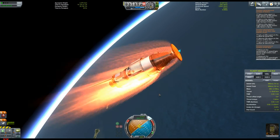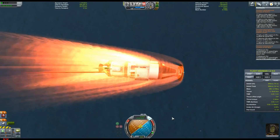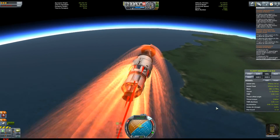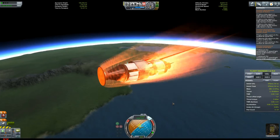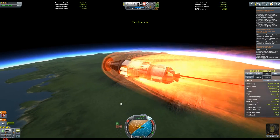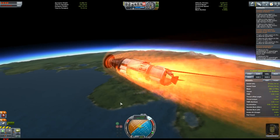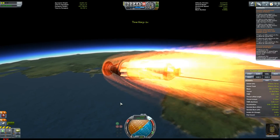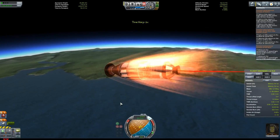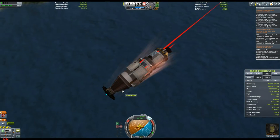Thankfully we didn't lose too much else. All seems quite good — the barometer is still there, the temperature gauge, the Science Junior — though there were a number of explosions. I can't imagine what Jebediah is thinking. Do let me know if you want to see these videos speeded up or recorded in real time — I'm willing to do either, I just want to cater to you guys. So we're gradually decreasing our speed using this shallow angle entry into Kerbin to maximize drag and resistance.